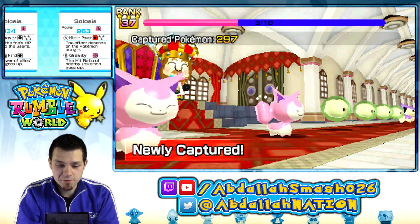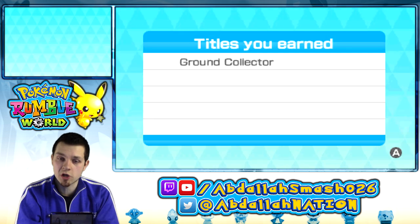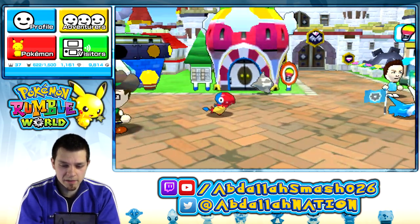Got a bunch of new Pokemon — Solosis, Skitties, and Ball Toys. We got an Archen with U-Turn. We got Ground Collector Title — that's very nice. Let's jump on into it again. I'm hungry for even more Pokemon. Let's go.